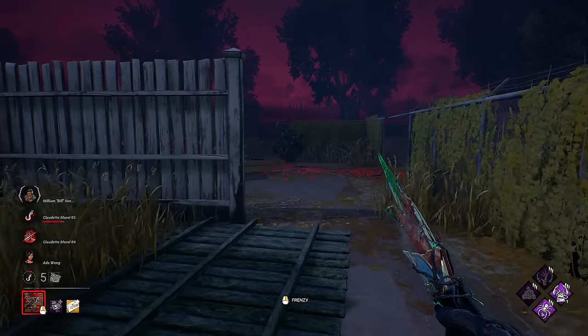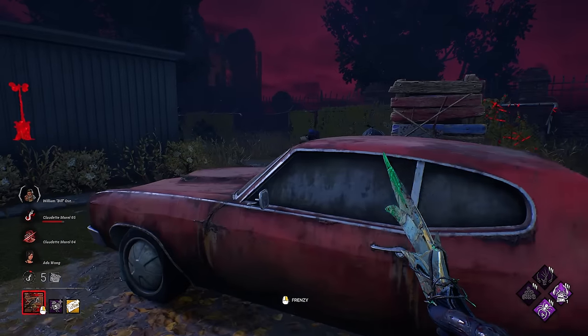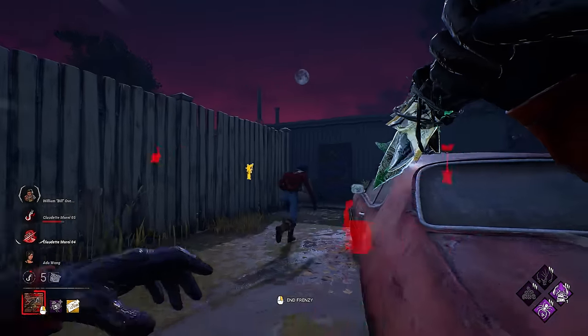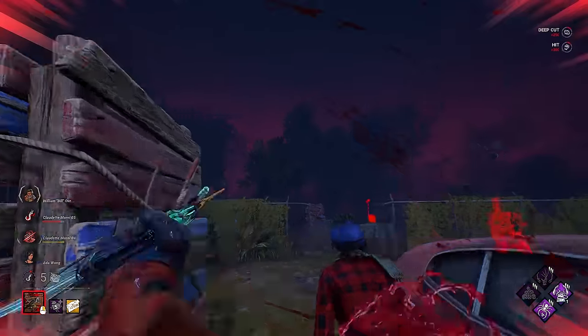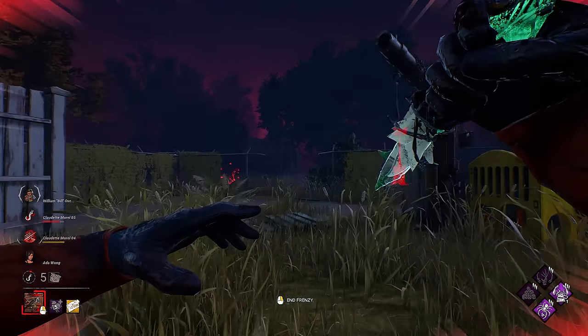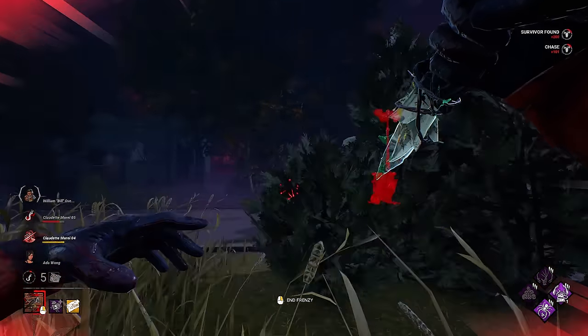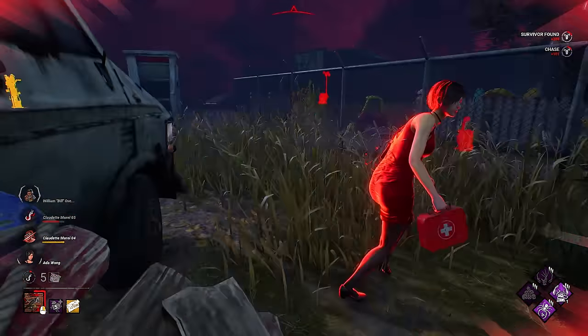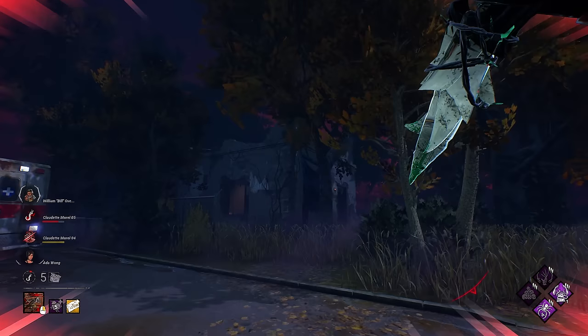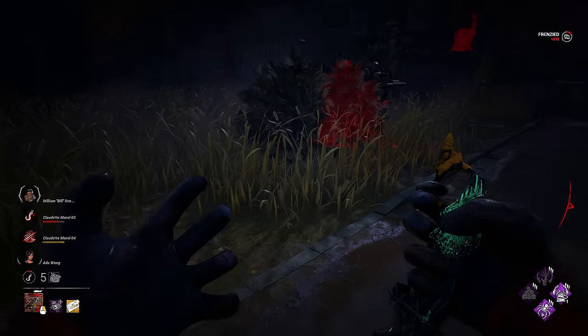We just want to check on the gens right now. Somebody's over this one — it's the Claudette. I will wait to get a little bit closer and I'll use my power. Our obsession is Bill. We should get a hit here nice and easily. We want to run over this way — this person seems to be going for the save. She confused me and I swung way too late. Unfortunate. That would have been another two stacks.